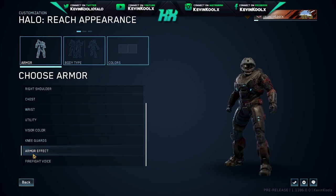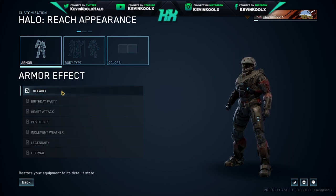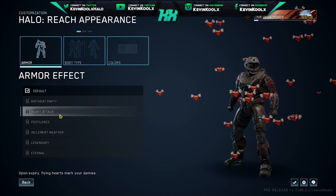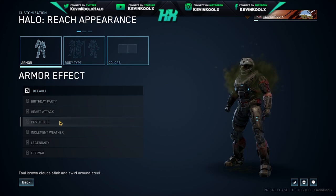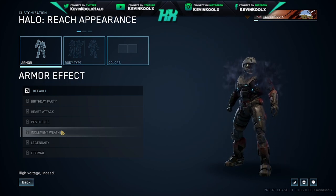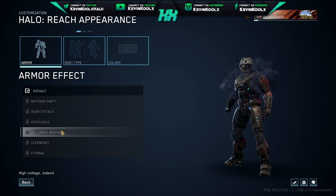Another cool thing I want to show you guys are the armor effects — for some reason they look way cooler on PC than they do on regular Reach; they look a little more expansive. I've got the grunt birthday party — classic, who doesn't love exploding in a shower of confetti every time you die? The heart attack one — I remember grinding my heart out to get that; you just walk around with a little heart fluttering around you. There's also pestilence, and inclement weather which looks way more badass on this version than back in the 360 days. I don't remember inclement weather looking this awesome — look how much lightning goes around you. It looks sick.